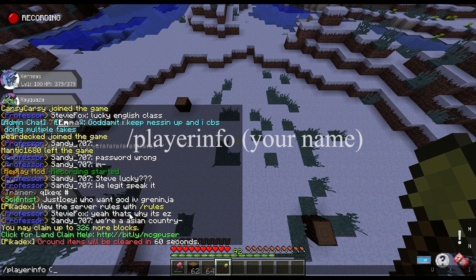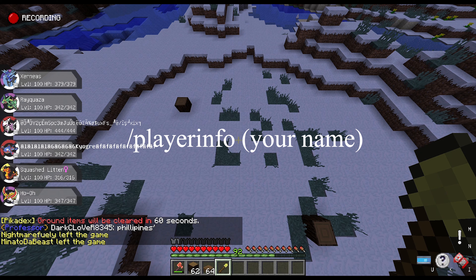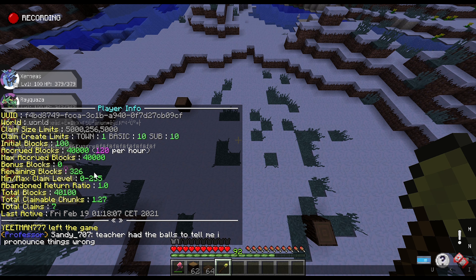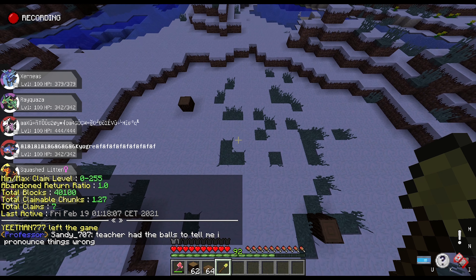An alternate way would be to type /player info and then your name, and you can see how many claim blocks you have there. It also says 326, so that means I can make a claim of about 30 by 10 at most.